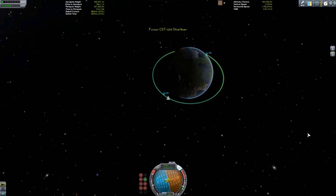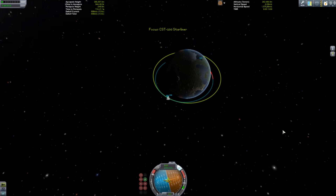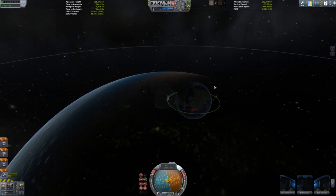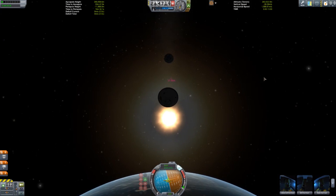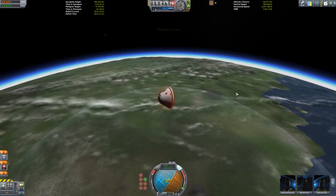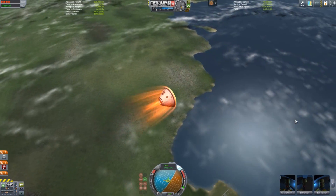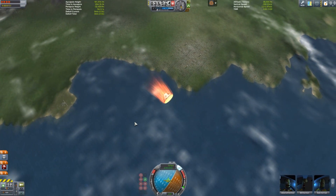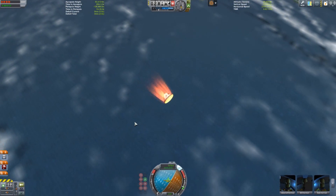In real life, the plan is to have a pad abort test in early 2017, then an uncrewed test mission to the International Space Station in April 2017, and after that they may send up crew — which is what it's all about. We can see us ditching the service module, and we'll give this heat shield a run for its money coming in at a very steep angle, landing off the coast of KSC to make recovery efforts a little bit easier.